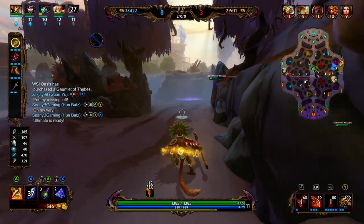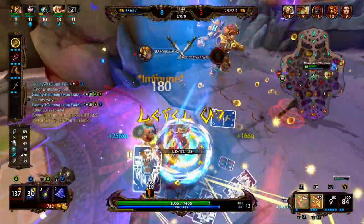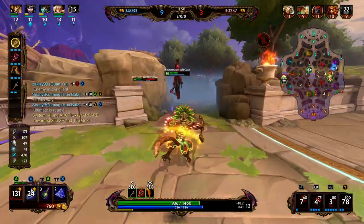Baron needs a little help so we skip our camp, rotate mid, throw our ultimate, get our monkey on Hera, and we're able to get the pick onto her. We try to get our two onto Raow but he's able to peel back.